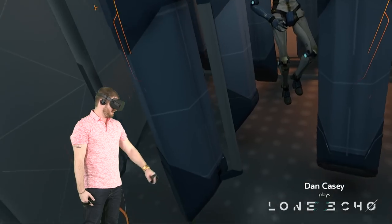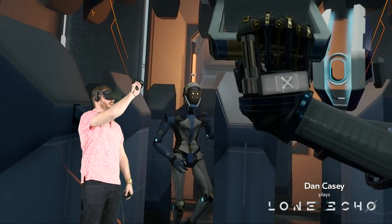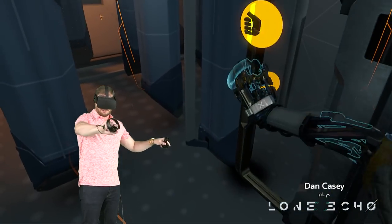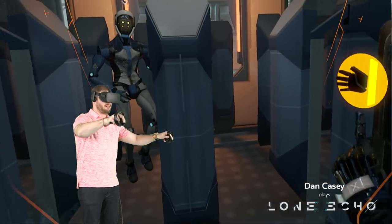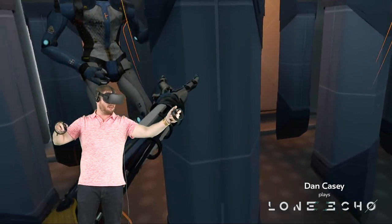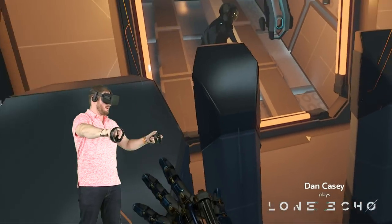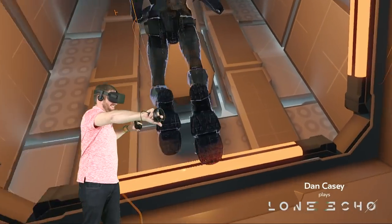Please pull the handle above you to exit the activation pod. Pulled. This labor unit will guide you through the module. Now carefully follow it by pulling yourself through the environment using any solid surface. Oh, that's cool. I like this. Just doing some pull-ups. Let's see here - please follow the labor unit. I wonder if I can go up there. Yes, I can. I feel like a rock climber.